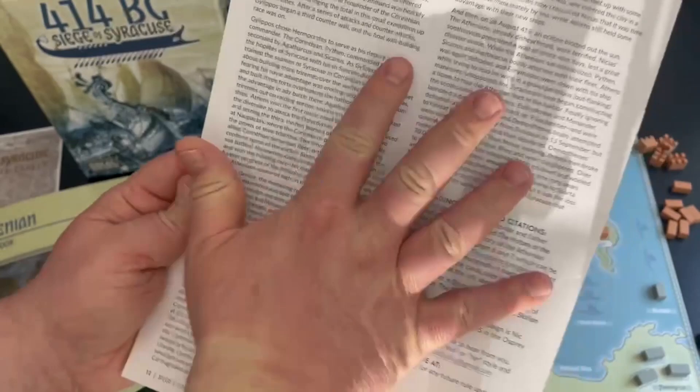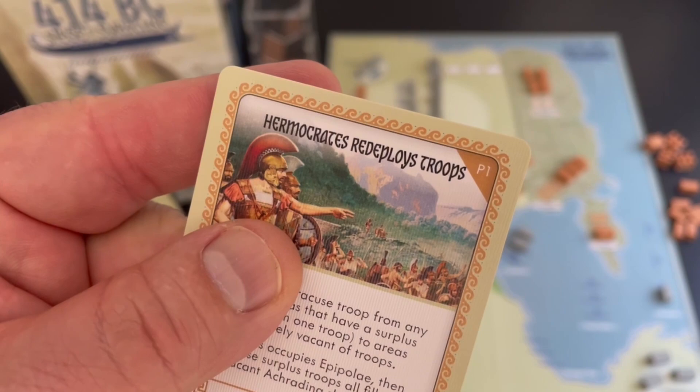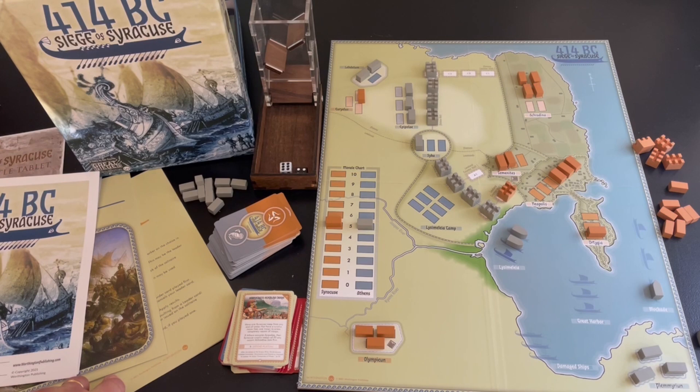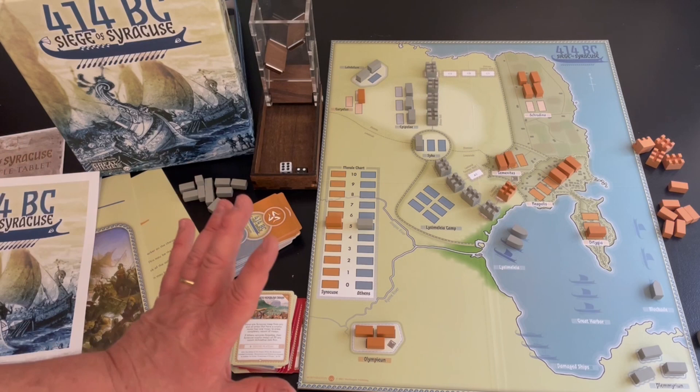When I read a card like 'Hermocrates Redeploys Troops,' I want to look up who Hermocrates was — that's the kind of history I want to live and breathe, and this game helps you do that. If you haven't already, check out my playthrough and unboxing on the channel. This is a good investment if you like solitaire games, ancient Greece, or the Peloponnesian Wars. They also have a 1759 Siege of Quebec in the French and Indian War. Pick whichever theme appeals to you — I think you'll enjoy it.